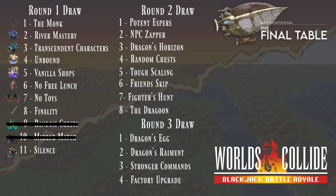There's definitely good synergy there. Here are all the final picks — we have lots of dragon action between Dragon's Horizon, Dragon's Egg, Dragon's Remnant, Dragoon, and Fighter's Hunt. A lot of stuff centered around the dragons, which are very easy to get to because we're in an open world environment. We've still got Vanilla Shops, still got Permadeath, still got Silence — none of that has been removed, so it looks like they're here to stay.